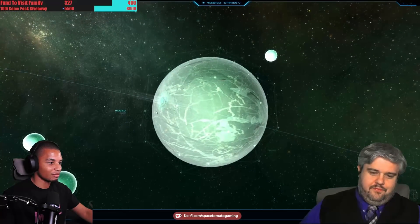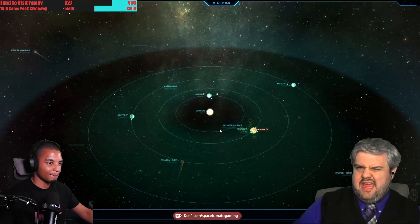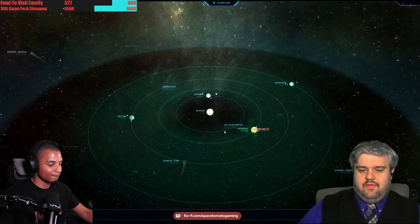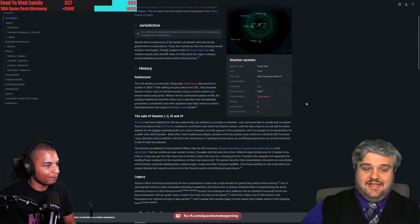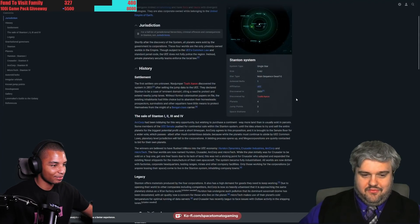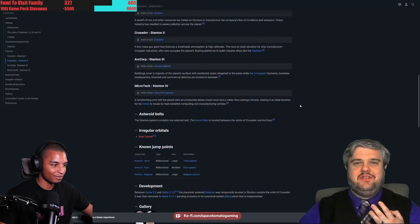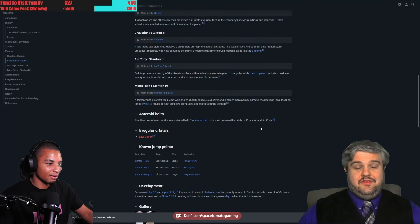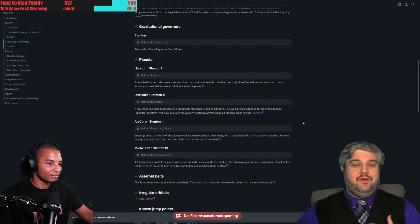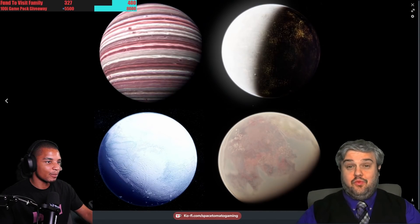MicroTech famously got screwed up so it became too cold. The funny story about Stanton is that it's fairly recent — only been around maybe a hundred years — and when the UEE found it, they weren't the first ones there. Humans had been living in Stanton for an unusual amount of time beforehand: prospectors, smugglers, pirates, people living off the grid. There are a lot of systems that were discovered and settled before they were officially discovered.